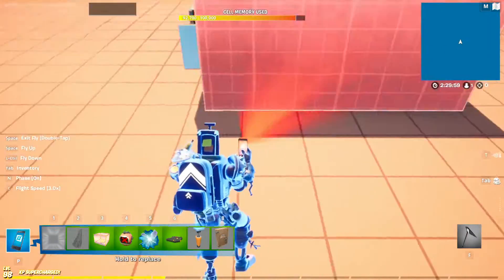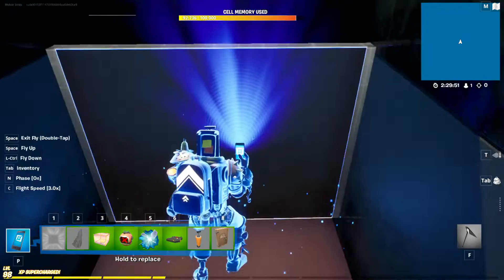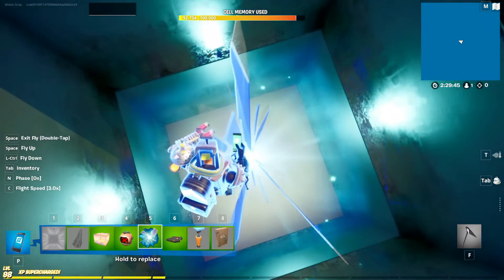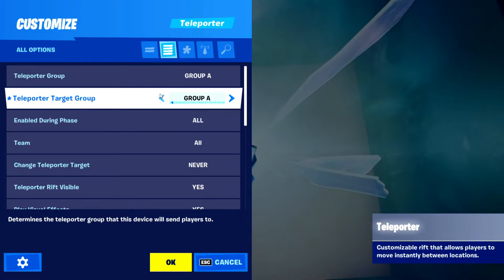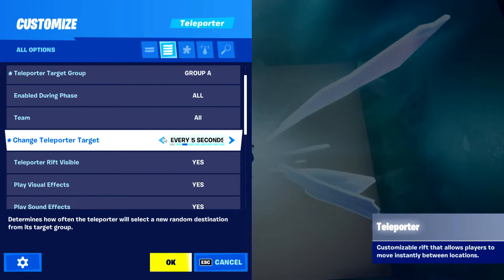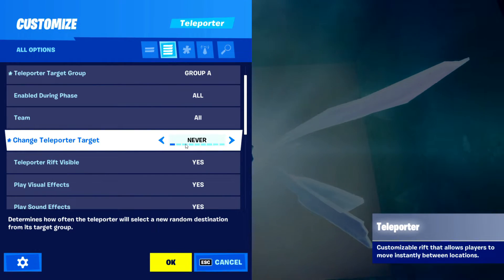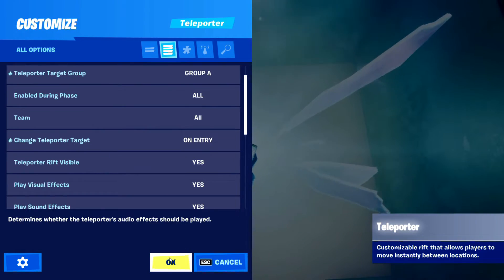Next we're going to make a little room, and at the very bottom there's going to be a teleporter — make it as big as you can. Set it to teleport to group A, change this one to none, and set 'change teleporter target' to 'on entry' so it changes the location each time you go through it.